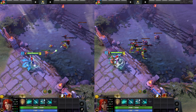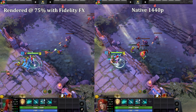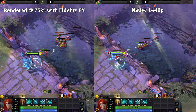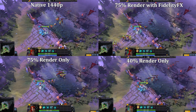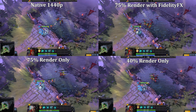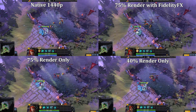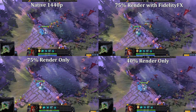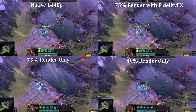Are you ready for the results? Here they are. Surprised? It's pretty impressive. Here's a set of four for you to compare. The native 1440p and the 75% render with FidelityFX are actually pretty close. The 75% render with FidelityFX is significantly sharper and better looking than the 75% render only. And the 40% is really rough compared to what FidelityFX is able to produce. The 75% render with FidelityFX is probably the sweet spot for most players.